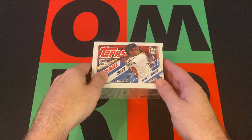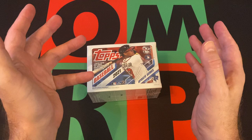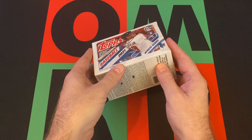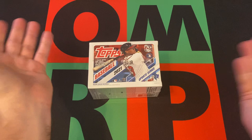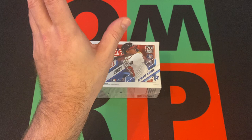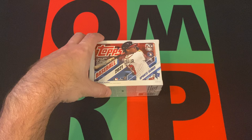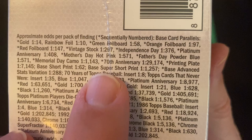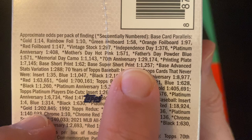Head down in the comments and tell me if you've ever opened any 2021 Topps Update, and if you pulled one of those big head super short print parallels — let me know. Those are the big thing in these boxes. They're one in 1,257, so they're not exactly easy to find, but we'll try.